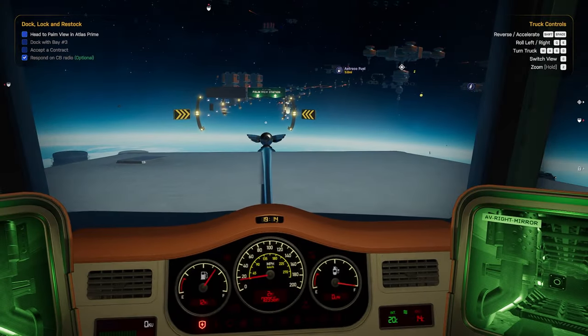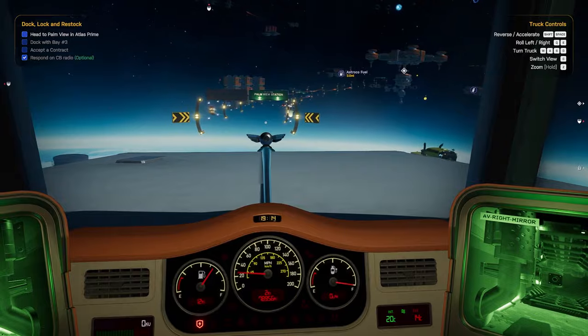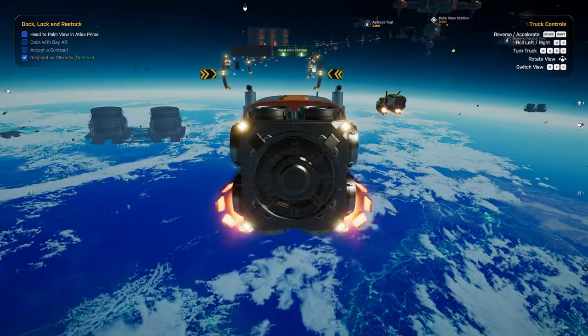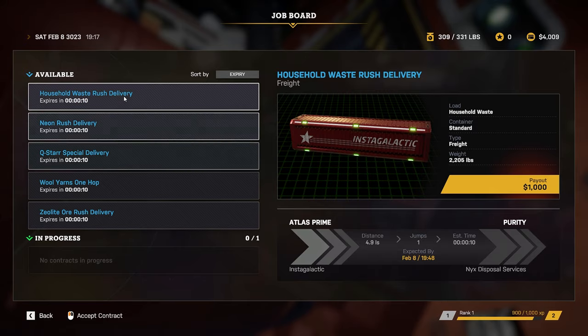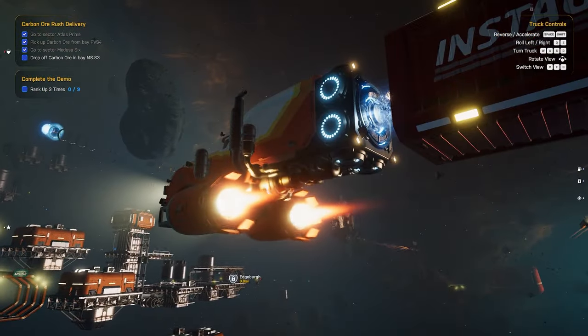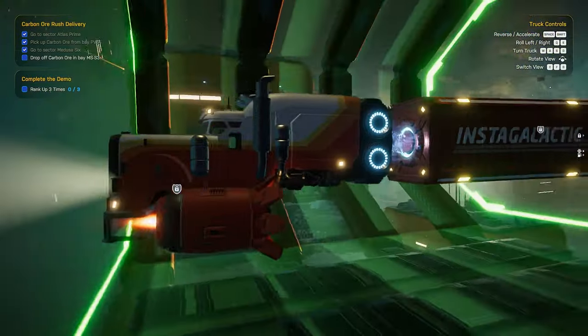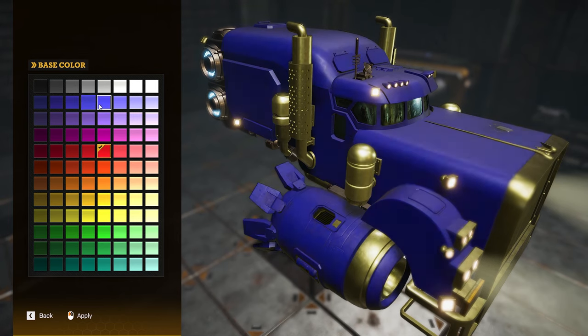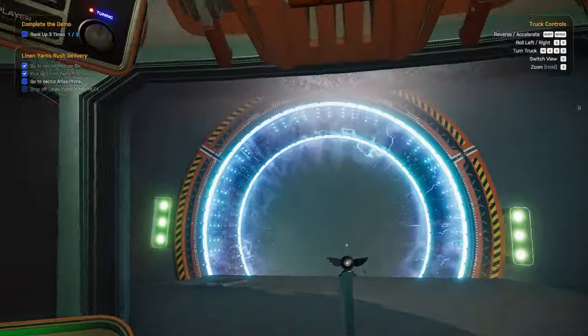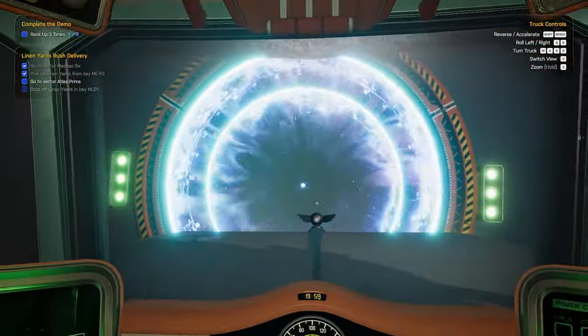So what is Star Trucker? The name does it pretty good justice. You're a delivery driver in space, and with your trusty semi-shuttle, you can take jobs at different ports in order to haul cargo across the stars. Make a few deliveries, get some cash, stop for a fill-up, customize your shuttle, and do it all over again — except this time, hyperdrive to a whole new sector.